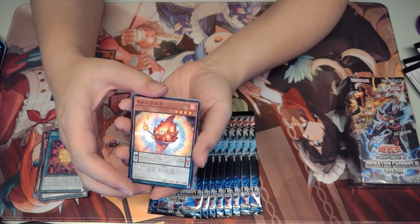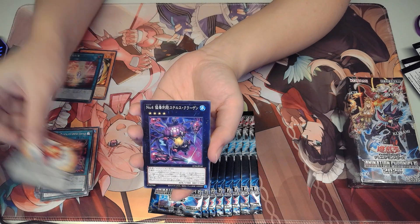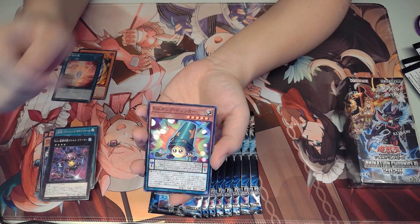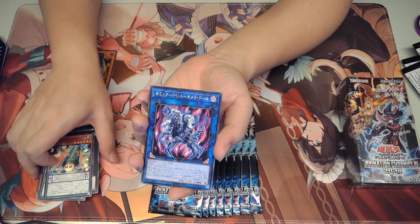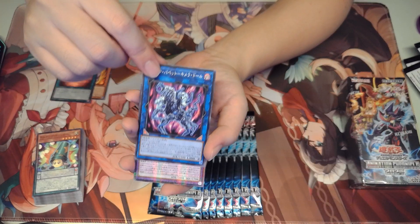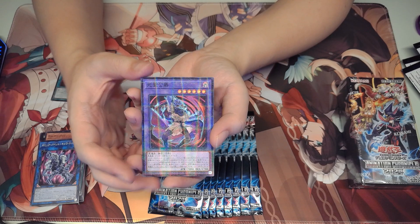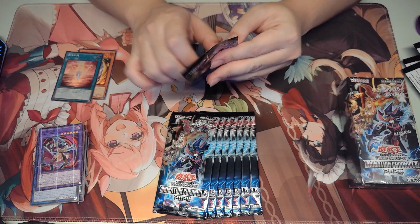We got Plush Fire — recently got unbanned. And then we got Stealth Kraken, also part of the Shark deck. Anthem Mage Pendulum Monsters. We got a new Gimmick Puppet — I think this is new. And a Gimmick Puppet Link monster. And we got the new Zombie Fiend guy — I can't remember his name, but he's a pretty good card. I think that's your normal summon, once per turn.